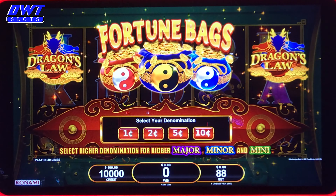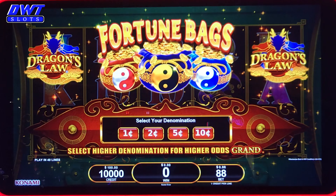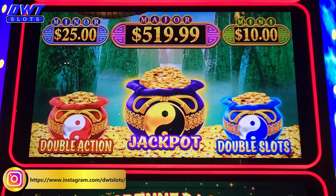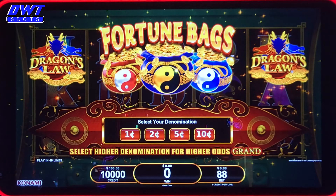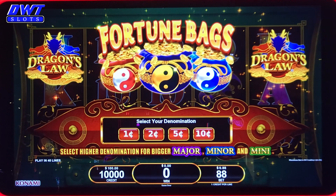This one didn't have the greatest look on it — it's Dragon's Law Fortune Bags. The bags don't matter if they're full or not; they'll go up when you want. This one was fairly high so I thought I'd give it a shot. This is the only one I didn't play out of the four they have here at Potawatomi. This is made by Konami.